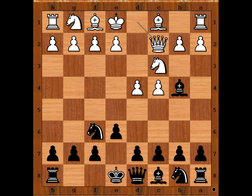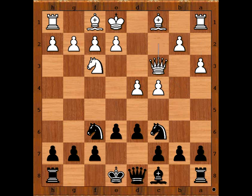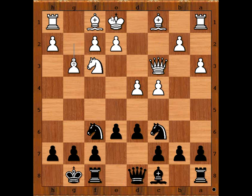Black to move. c5, castling and d5 are the most common continuations. Sliva played Nc6, Nf3, d6, a3, bishop takes knight check. Queen takes bishop. Sliva castled kingside. g3, intending bishop to g2 and castling kingside.